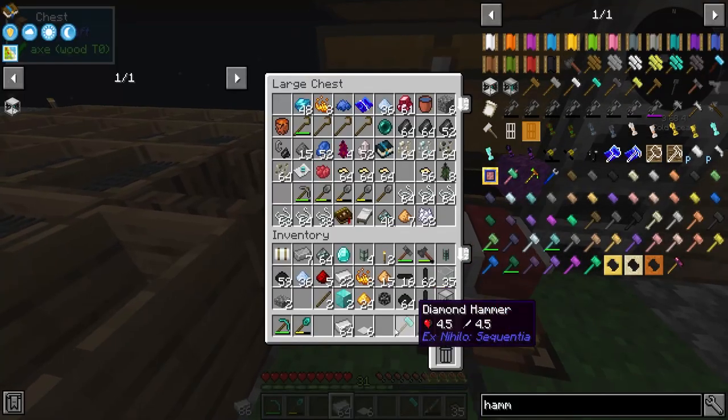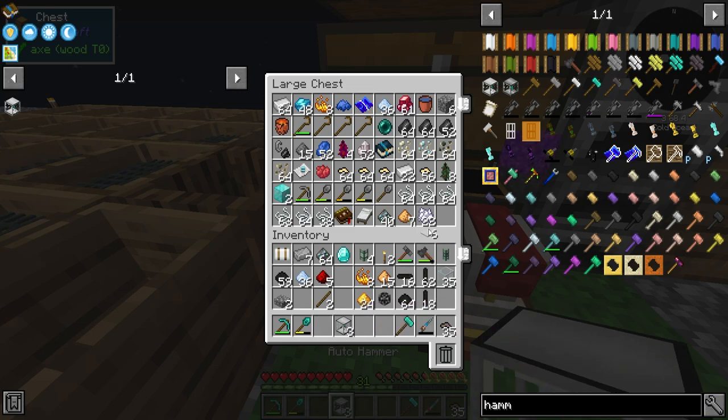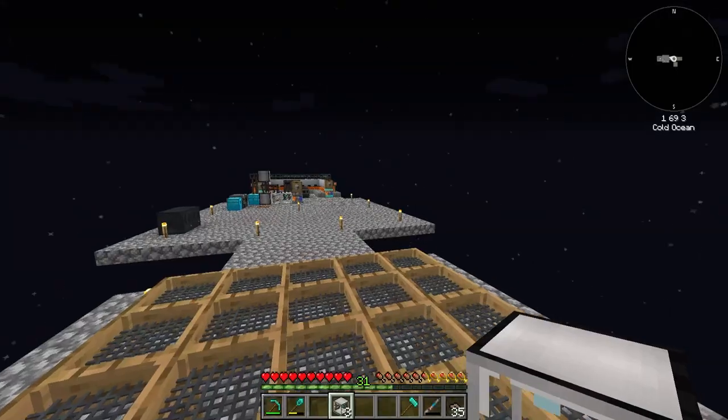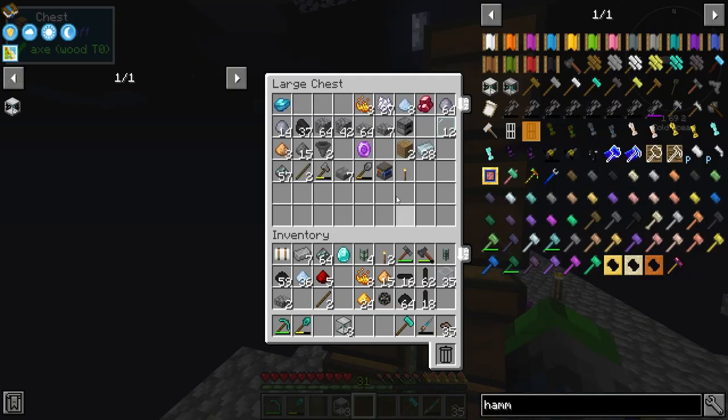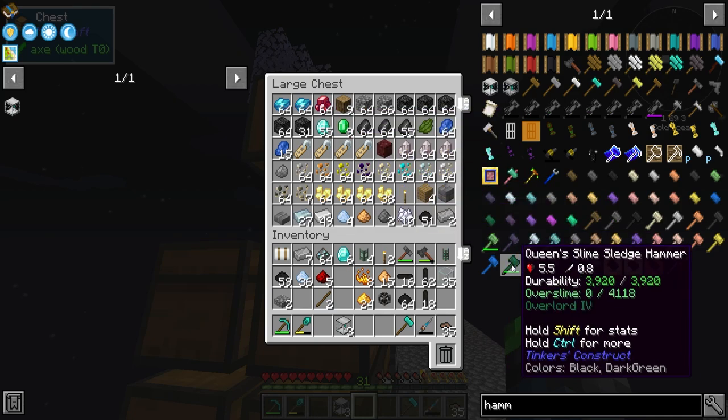We got a total of three of those guys — perfect. That is a lot cheaper than I thought it would be. We do have a cobblestone generator here, just the tier one — let's upgrade to the max tier because we can.